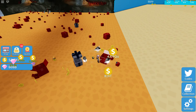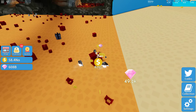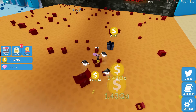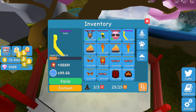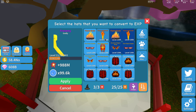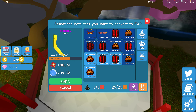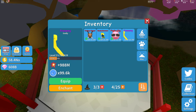You can also farm your hat collection, which is a good thing when you go to these small areas. Let's see — our inventory is already full again. Let's enchant this one. There we go.